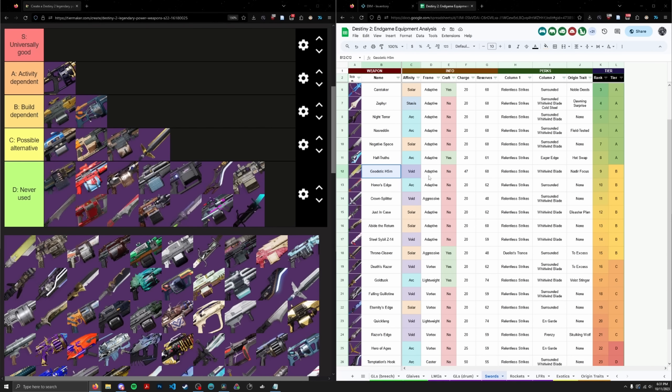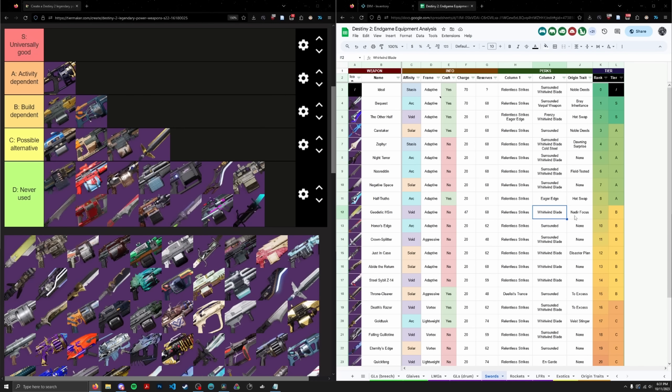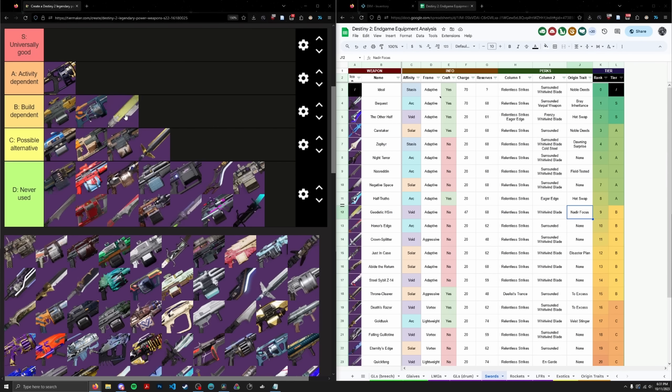Geodetic HSM is one of the swords I'm considering shifting up a tier. I was told that Nadir Focus actually allows you to infinite sword-fly with decent momentum and no sword ammo on a Titan, which is situational but useful for exploration and movement. I think if we're considering movement-related activities as endgame — which I do — Geodetic deserves to be above D tier, maybe even above C tier because it's kind of build dependent. I'm willing to put it in B tier for now.